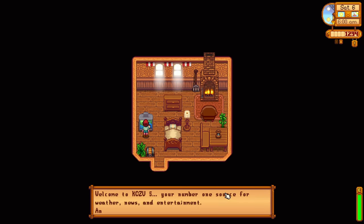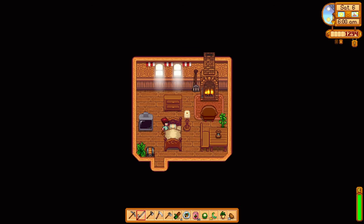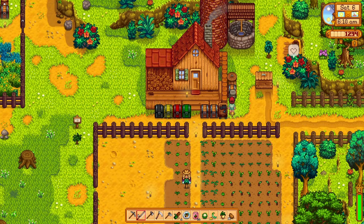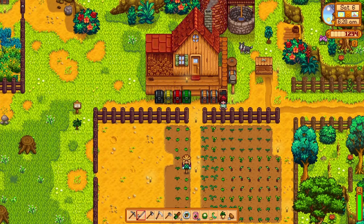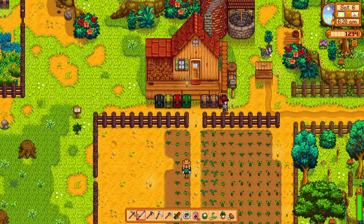Welcome to Day 6 of Summer Year One! The spirits are mildly perturbed today — luck is not on our side. But it's only luck, right? The day is still beautiful. We got a letter with instructions for sashimi from Linus — thank you so much, Linus! Hello Eggnog, let's do the usual stuff.